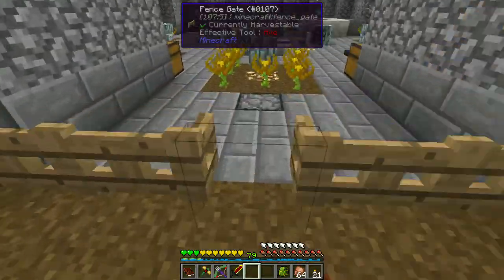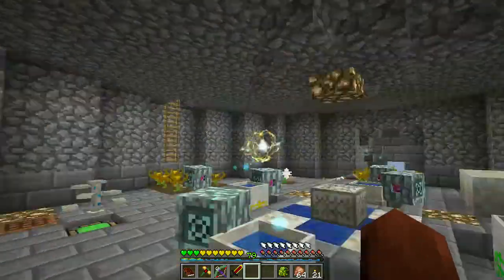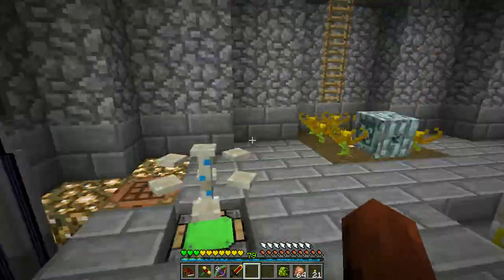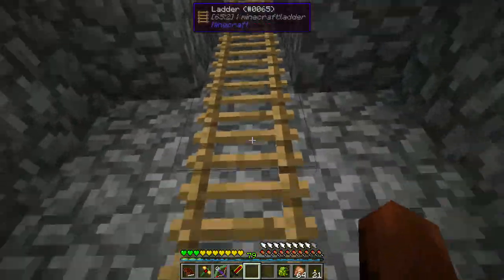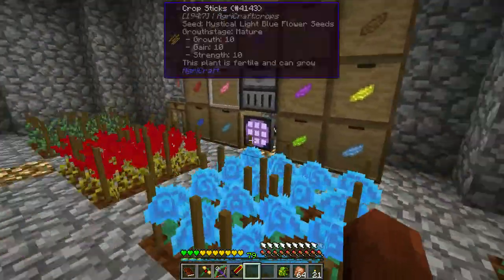I cannot jump over the fence — it's been a long time since I've even had to open those fence gates. So what we're going to do is make some potions of weakness.